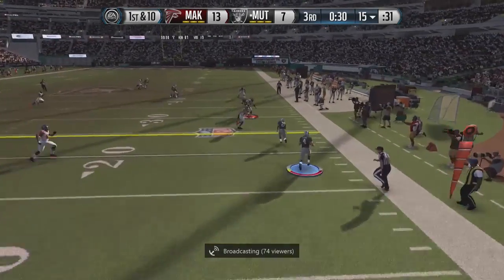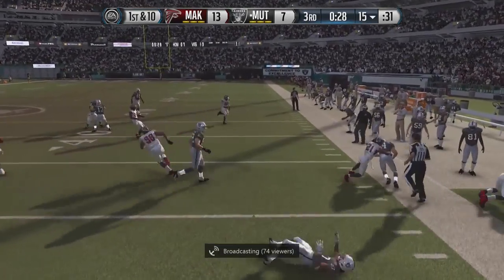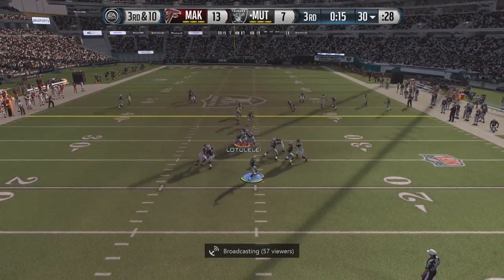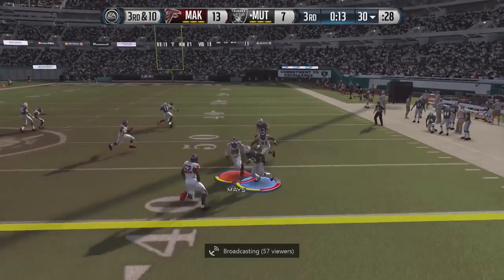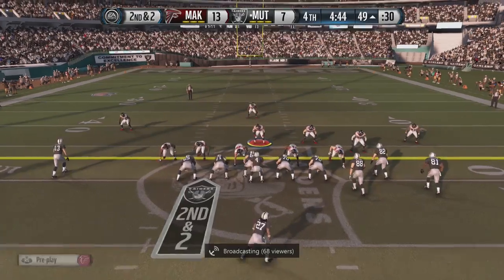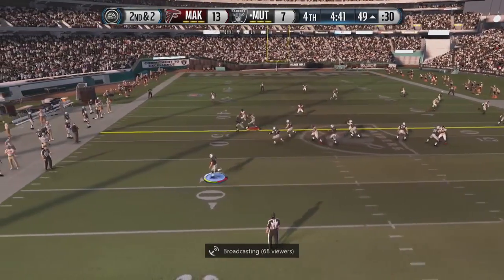My opponent is rolling out with Derrick Carr, running PA end around — he gets out of bounds at the 30 yard line. A touchdown here and he'd be within one point, so we definitely don't want to give up anything. He hits his wide receiver on the slant route, drops back, rolls out again looking, can't find anyone open.